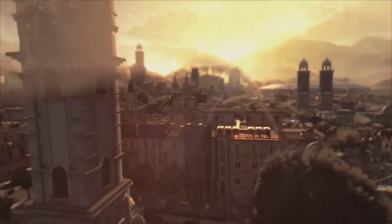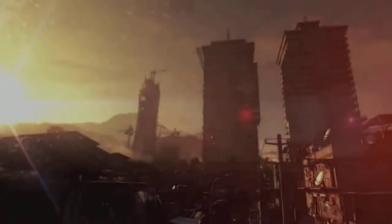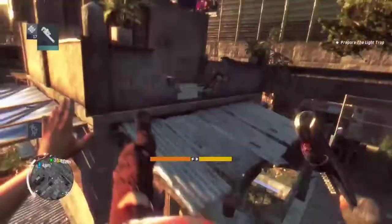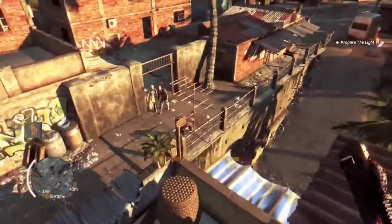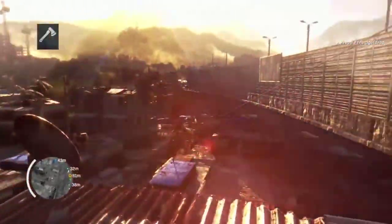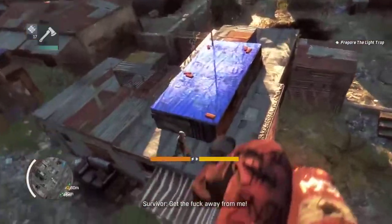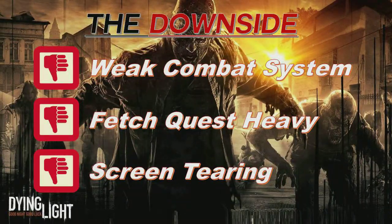There are some hiccups in Dying Light: the weak combat system against humans like I mentioned before. The fetch quests in the game are really, really apparent, especially with radio towers and missions where you have to find somebody, come back — there's a lot of unnecessary backtracking. And then the biggest thing is some screen tearing and bad draw distances within the game when you see the overall scope of the city. That occurred not frequently, but occasionally. It's not too big of a gripe on Dying Light, but it was apparent.